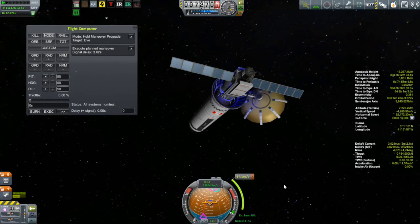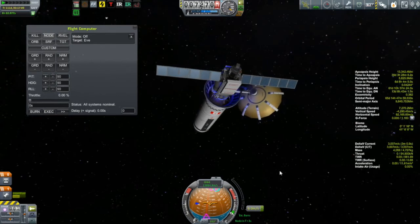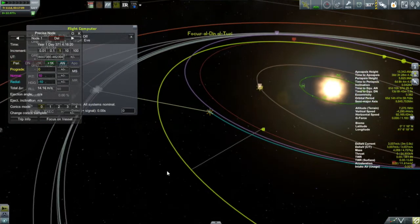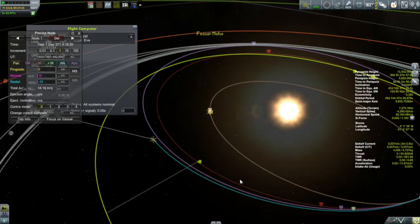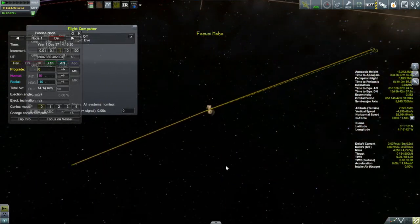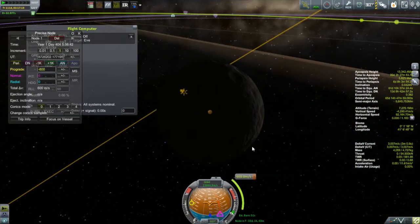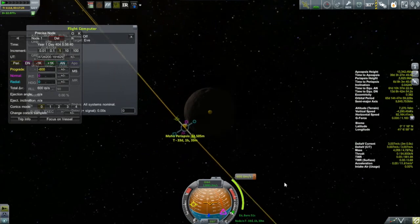We are just a few seconds away from the burn, and there it goes. My target is still Eve because I tried to see if I could get an encounter with Eve after going by Moho, but there was no way to do it. So this thing is just going to do a flyby of Moho — I cannot get a capture without enough delta V. But I will set up the resulting orbit after Moho so that it encounters Moho again, doing several passes over a fairly large period of time.